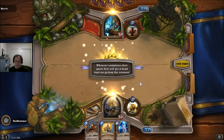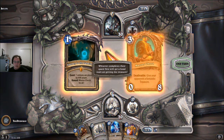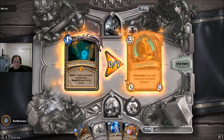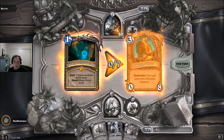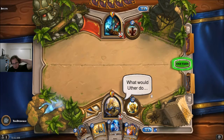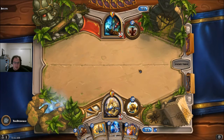That's not a good one-drop. That's not a good six-drop. Whoever completes their quest first will get a head start on getting the treasure. Seven minions are played by any player — reward: Master Chests for all. So this is the chest from Marin, but I guess whoever completes it, their chest will pop up first, so they get to attack it sooner. I don't know.